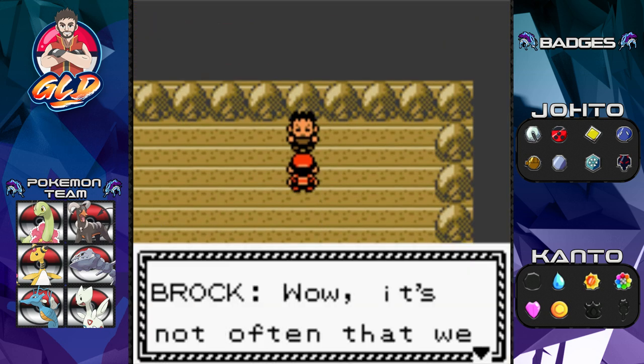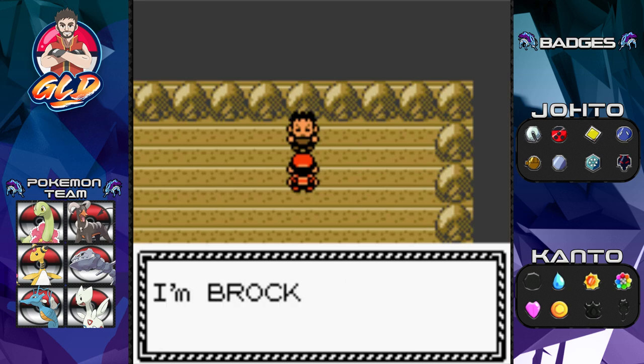Brock: 'It's not often that we get a challenger from Johto. I'm Brock, the Pewter City Gym Leader. I'm an expert at rock type Pokémon. My Pokémon are impervious to most physical attacks — you'll have a hard time inflicting any damage.'